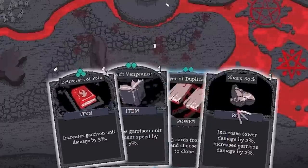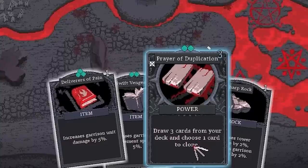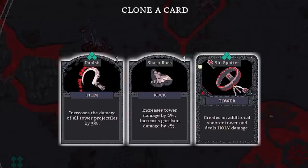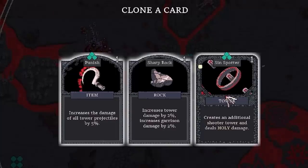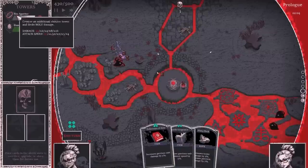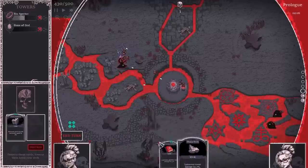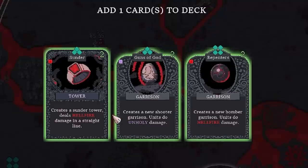So what have we got? Increase damage, increase speed, or Prayer of Duplication — draw three cards from your deck and choose one to clone. Let's have a go with that — we play it into the middle and get to clone one of these. I should probably go with the Sin Spotter because that's the tower we've already got — the minigun. So if I clone that, we now have two of them in our deck, which means I should be able to upgrade it fairly quickly. In the meantime, I'll merge these two together and upgrade to see what we get.